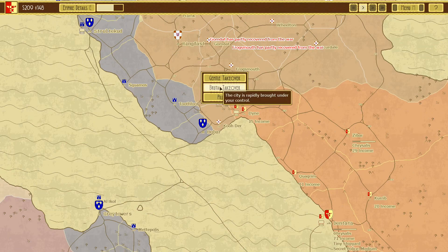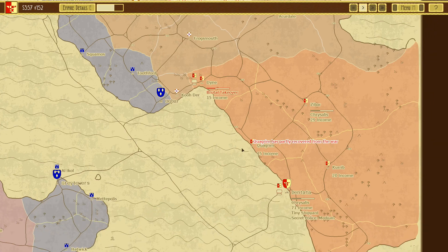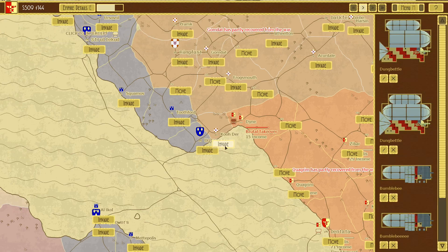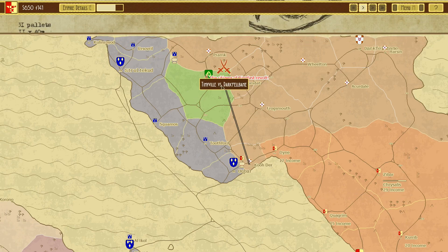Surrendered. Brutal takeover. I wish I could get a feel for the defensive buildings just from this map view — that's something I would like but can't get. Let's take on this one. Revolt — good. You can revolt against those guys; I don't like them either.